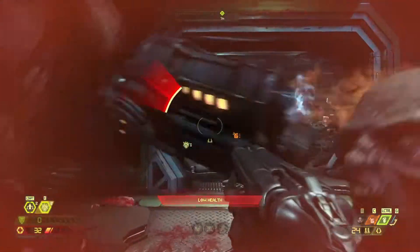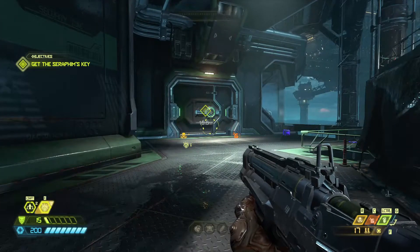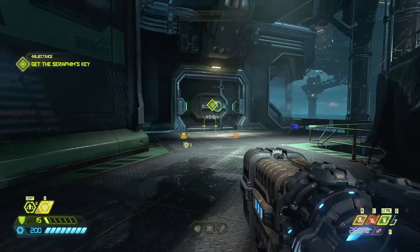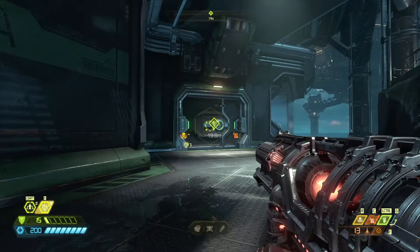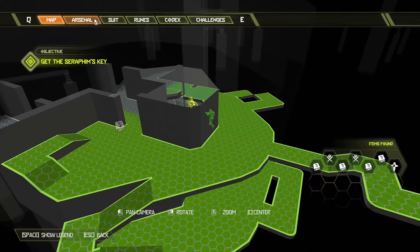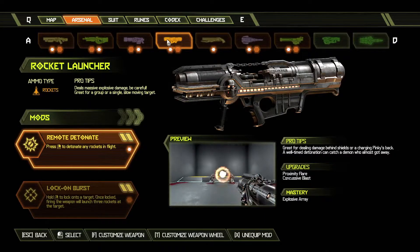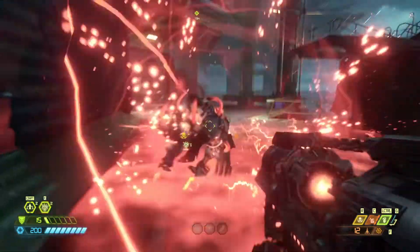Another mancubus. I keep hitting the wrong button. It's the rocket launcher. I can't remember what the mods are for that - remote detonate, lock-on burst. I don't know which one I'm on right now, but okay - I was on remote detonate.